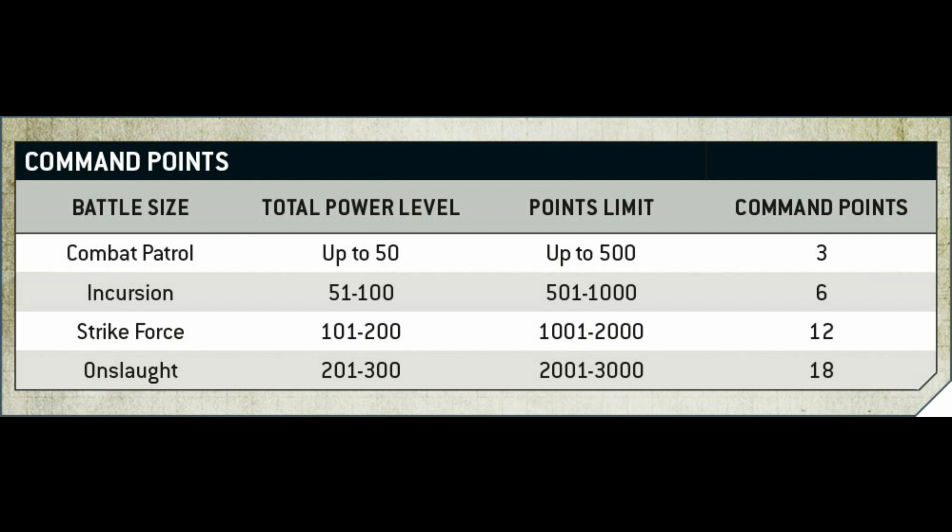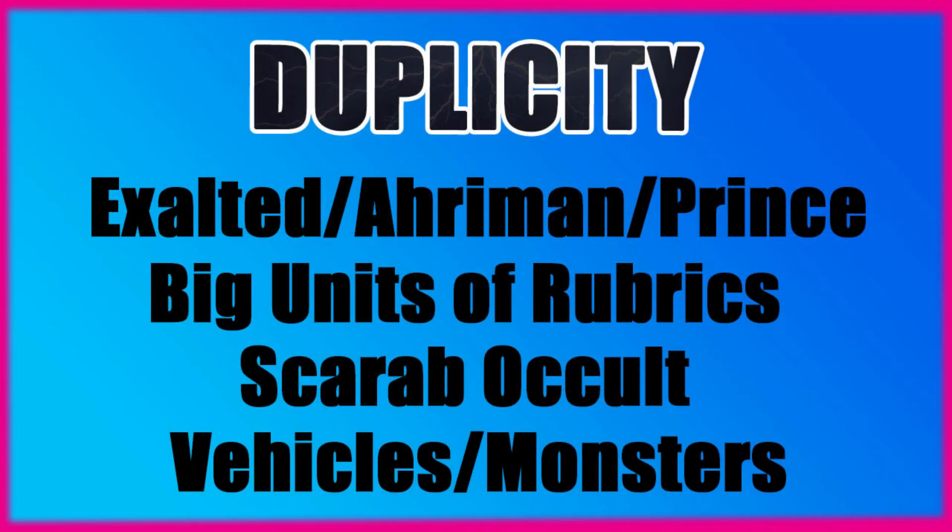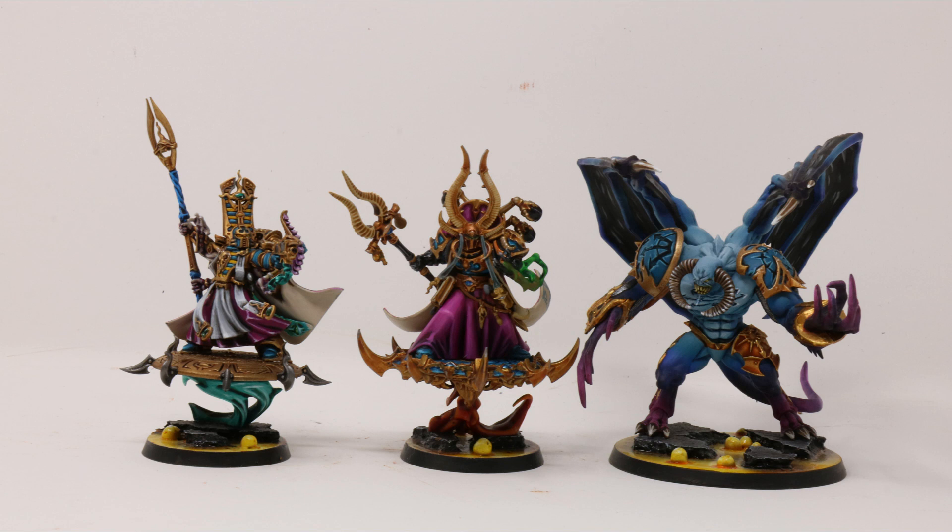Ideally you want to be playing this at Strike Force — 1750 to 2000 points, 12 CP to play with, with 2 already spent. Some of this is a little bit CP heavy to start with, but every Command Phase we do get a CP back per turn. In the Cult of Duplicity we're talking Exalted Sorcerers, Ahriman and Daemon Princes. Bear in mind Ahriman does not gain the abilities from the Duplicity Cult, but he is such a powerhouse you don't want to leave home without him. Then we're talking big units of Rubrics, Scarab Occult Terminators, and whatever vehicles or monsters you wish to take as per taste.